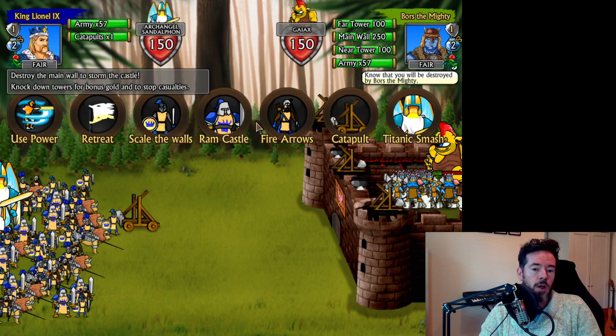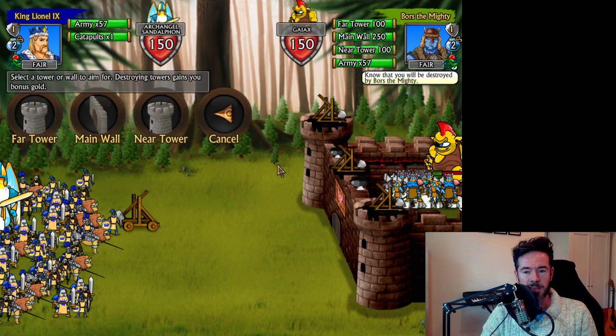You can fire arrows, use catapults, use your colossus to punch through the walls, or use ranged troops to scale the walls with ladders. Heavy troops can ram the castle, and cavalry can do nothing because they're on horses. First, let's show the traditional catapult approach, which is similar to Swords and Sandals Pirates — this engine is based on that.